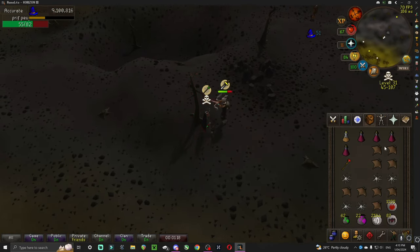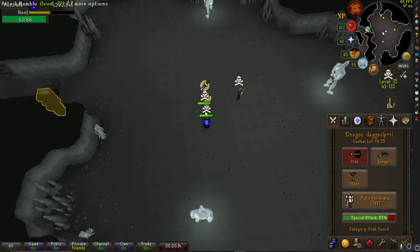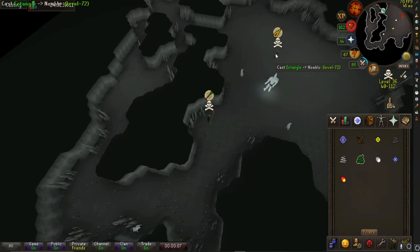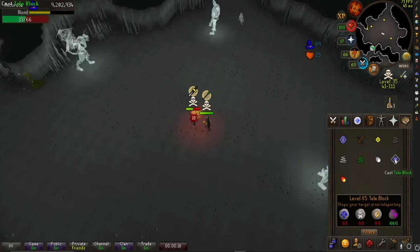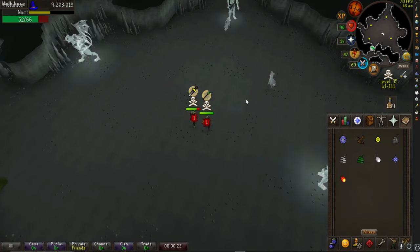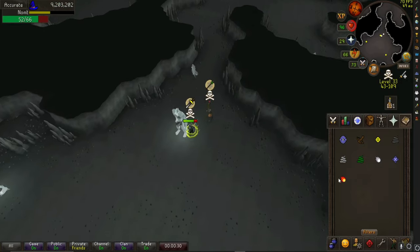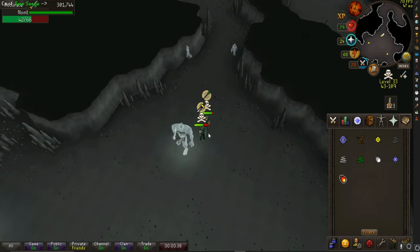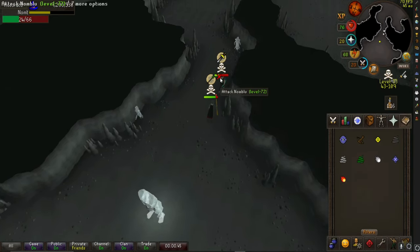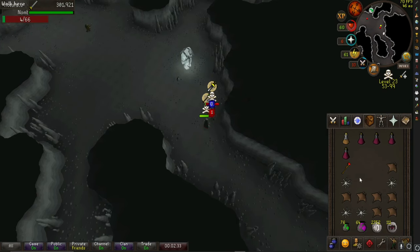The best way to kill these bots without risking too much is to bring a poisoned dragon dagger and a magic spell like fire surge. You snare the bot, then start poking or speccing it with your dragon dagger. The bot will pray melee, and at that point you can get a full teleblock off. Keep your dragon dagger out so they keep praying melee, then cast fire surge on them to hit big numbers. If they switch to praying magic, just spec them a couple times with the dragon dagger to switch them back to praying melee, then keep fire surging.